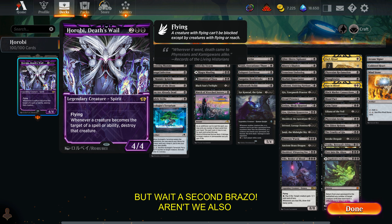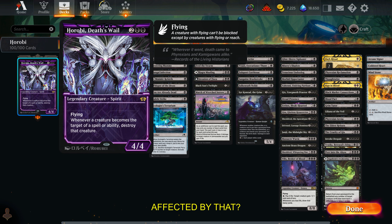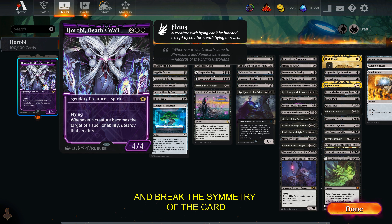But wait — aren't we also affected by that? Well of course, but we are prepared to take advantage of this ability and break the symmetry of the card.